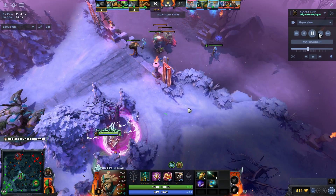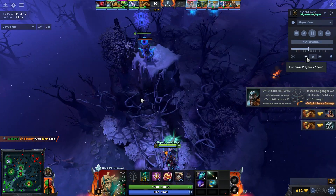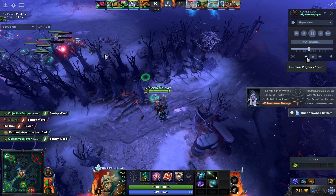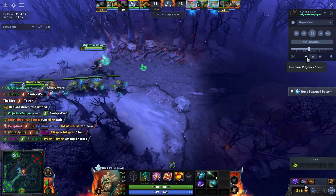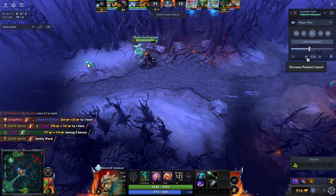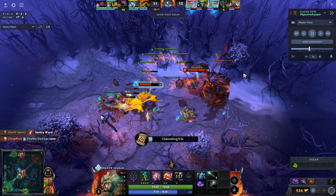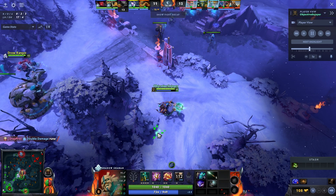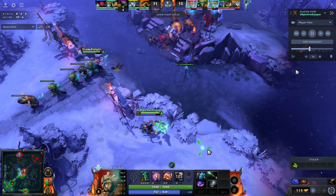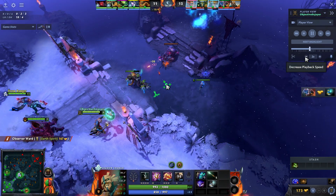I'm looking to take the pressure off mid, apply some vision, figure out where they've got wards, take out sentries. Drow has the right idea — it's constantly dewarding. I push the lane and just dump wards since we have no real vision of where the enemy team is, then run back. I TP back mid — I've seen we forced a rotation of two top, so the Earth Spirit is less likely to be defended. Snap is a dispel user so we're being careful.